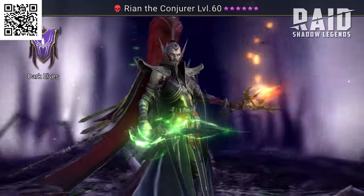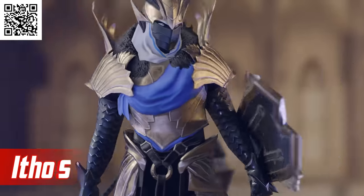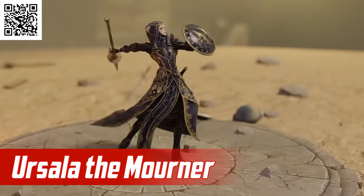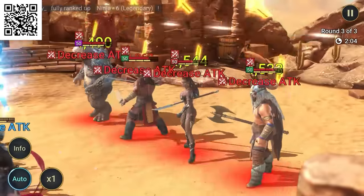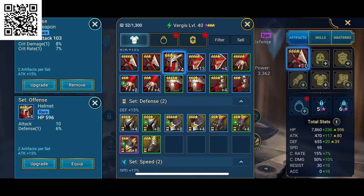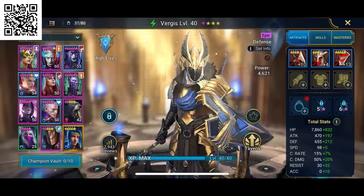Each champion has specific skills, so you better pick them carefully. Some of them, like Ithos, are great at attacking; others have healing and strategic skills, like Ursula the Mourner, and so forth. The manual strategy required by the game is what I like most about it. Just as in real life, you won't go far without a good plan.